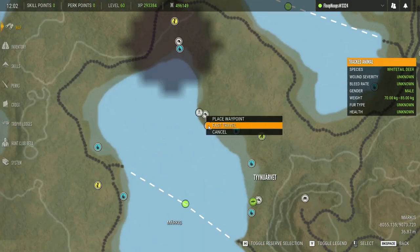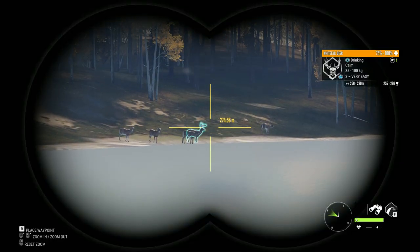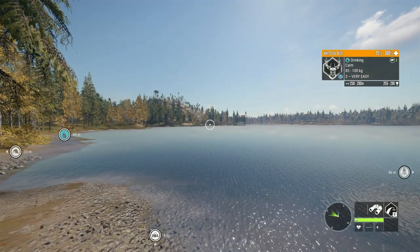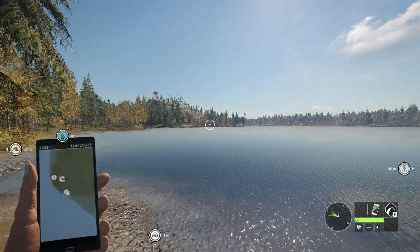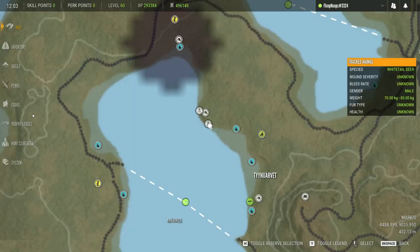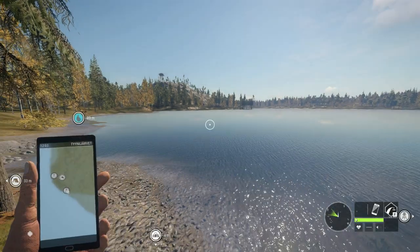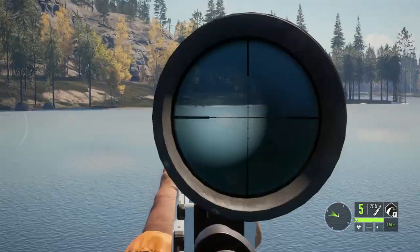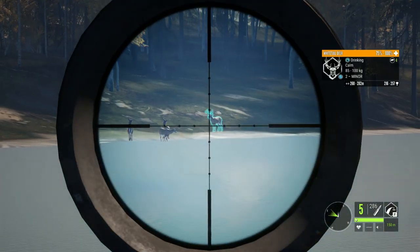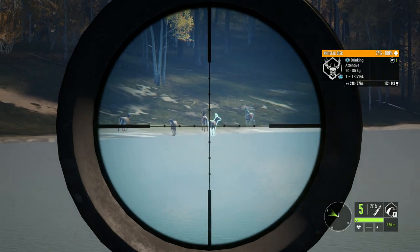That's pretty much it for the herd management grind. I actually have a huge diamond right here in front of me on one of my main zones — 255 to 296, an absolute freaking giant. Let's go ahead and get him on the ground. There's a female sitting in front of him though. Hopefully he's in a position where I can shoot him. Once he turns around I'll take the shot on him if this level one isn't in the way.